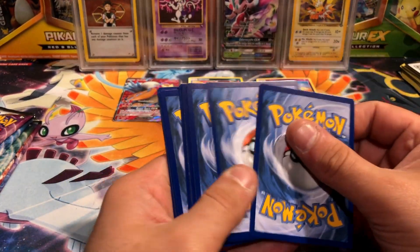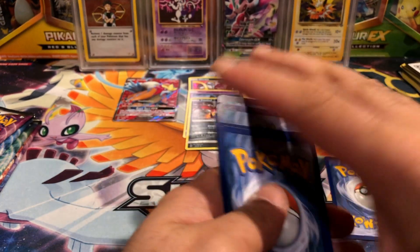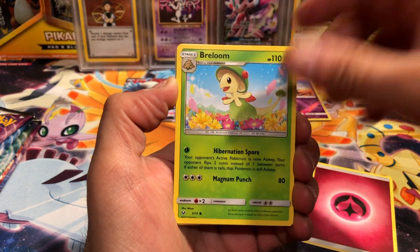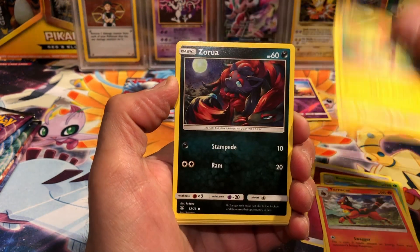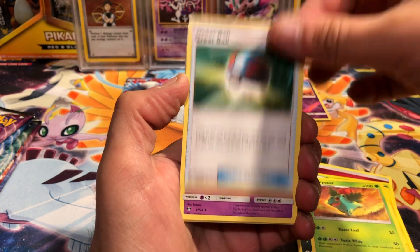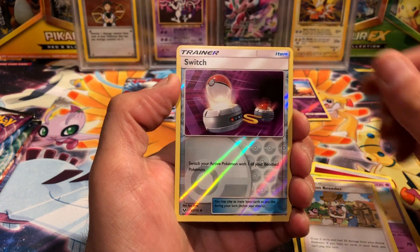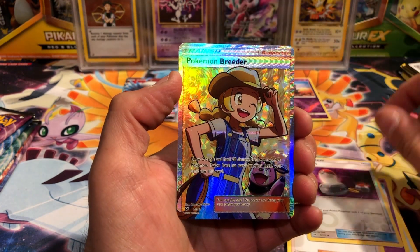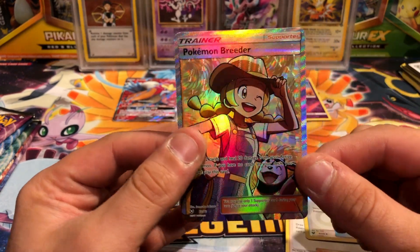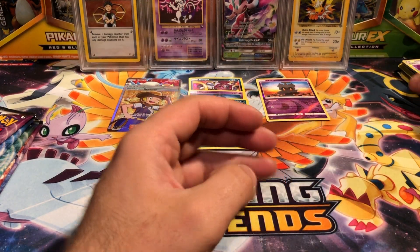Another code card. We got ourselves a Breloom, Torchic, Plusle, Zorua, an Ivysaur, a Great Ball, an Arbok, Pokemon Breeder, Switch reverse, and - Pokemon Breeder full art! Amazing pack, amazing pack.